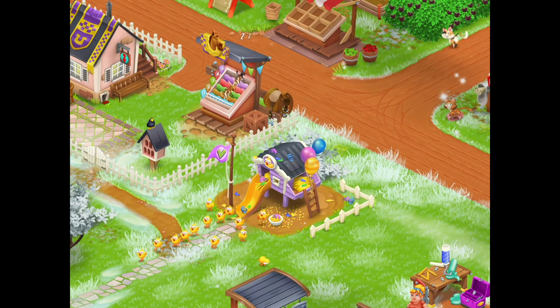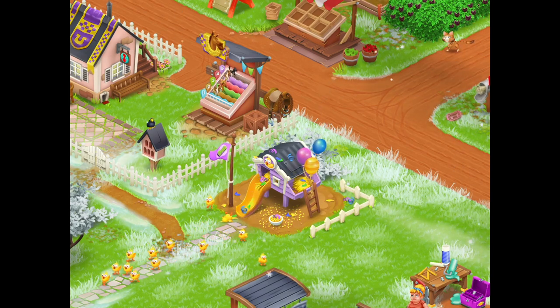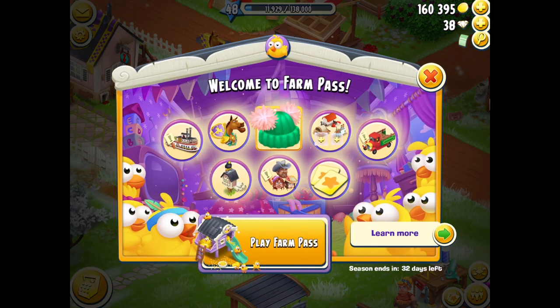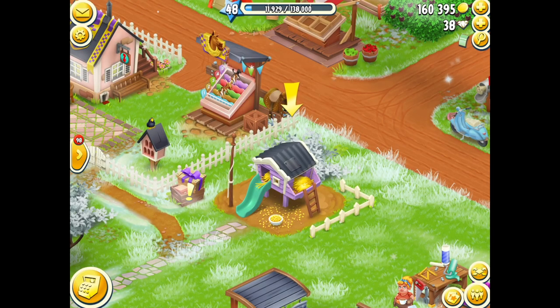When the game first starts, the chicks run away and disappear. Now the key thing to notice is when you actually press the farmhouse and go have a look inside — there's some nice information there. When you come back, the flag has been stolen. I think the chicks took it.